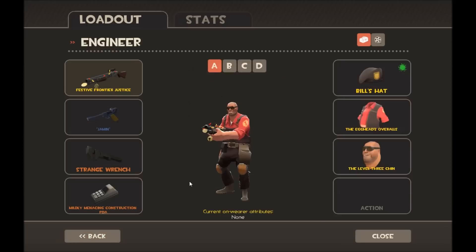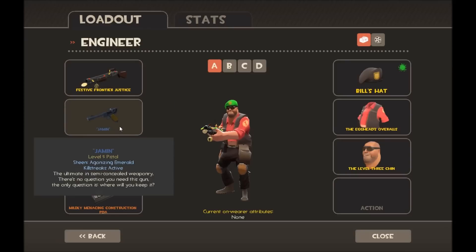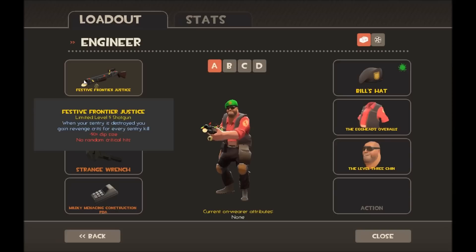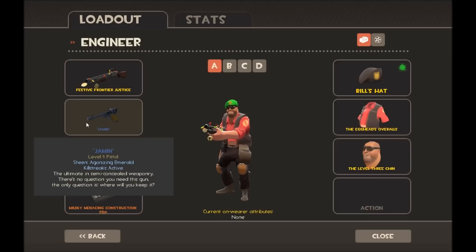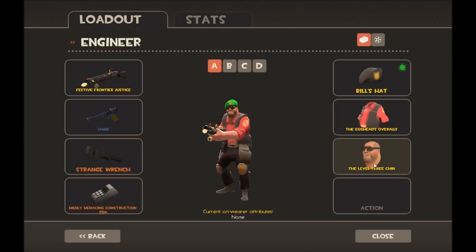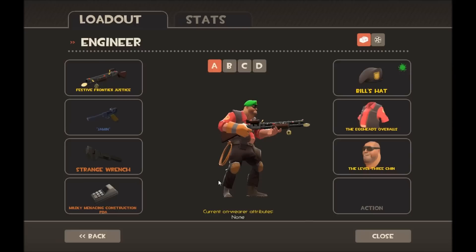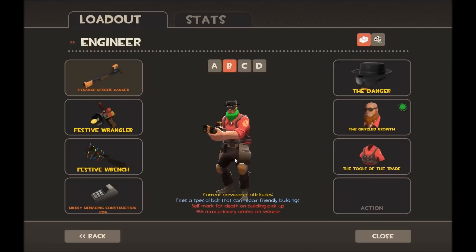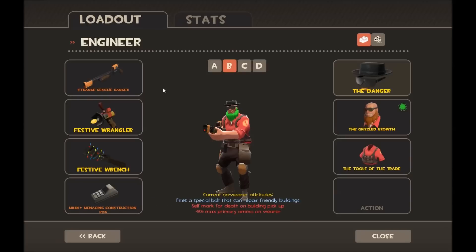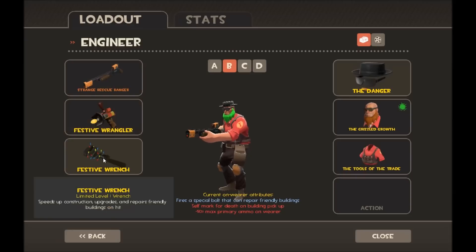On to Engineer. I use the Frontier Justice along with the Pistol or the Lugermorph, with the Strange Wrench — so when my sentry dies I go on a rampage. I have my Strange PDA and the Fatan with the Bill's Hat. For loadout B I'm working towards or have sent a trade offer for a green Big Country so the whole face will be green, which I think would be funny.